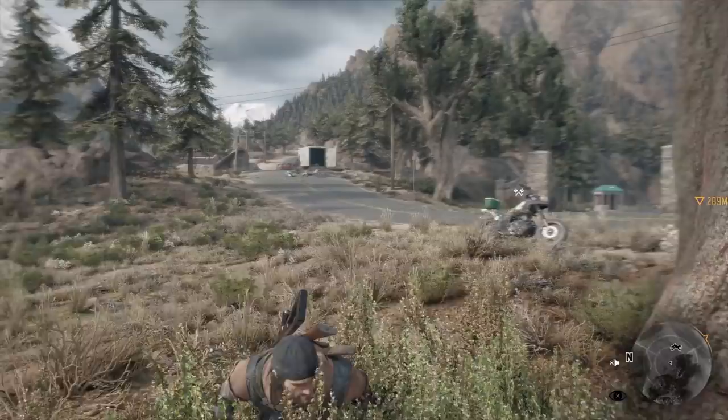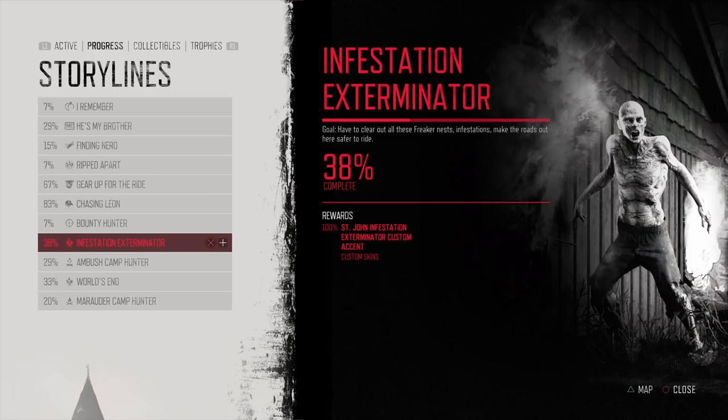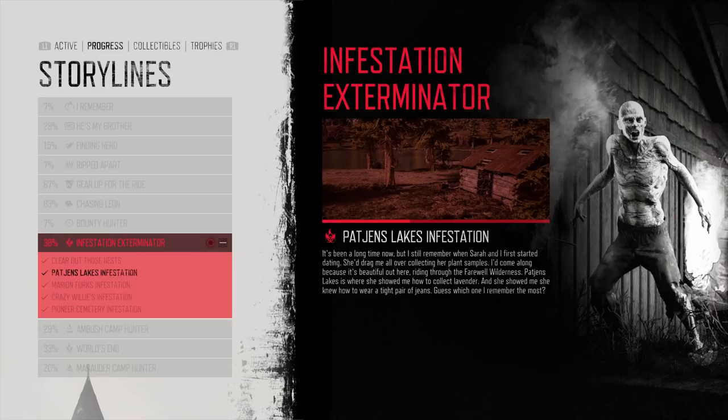We cleared out our infestation, so let's take a look at our storyline. Patchens Lakes infestation: it's been a long time now, but I still remember when Sarah and I first started dating. She dragged me all over collecting her plant samples. I'd come along because it's beautiful out here, riding through the farewell wilderness. Patchens Lakes is where she showed me how to collect lavender, and she showed me she knew how to wear a tight pair of jeans. Guess which one I remember the most.